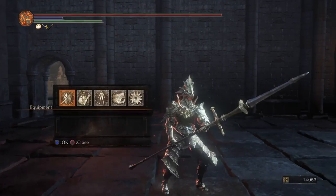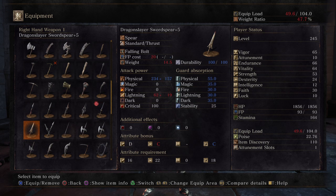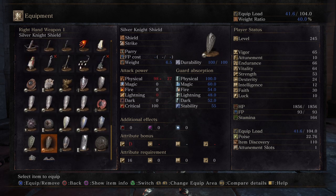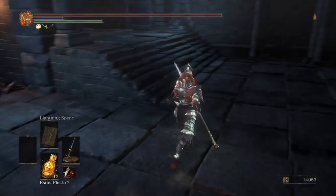Then you get his great hammer and his shield. The shield doesn't break, so it's pretty good.